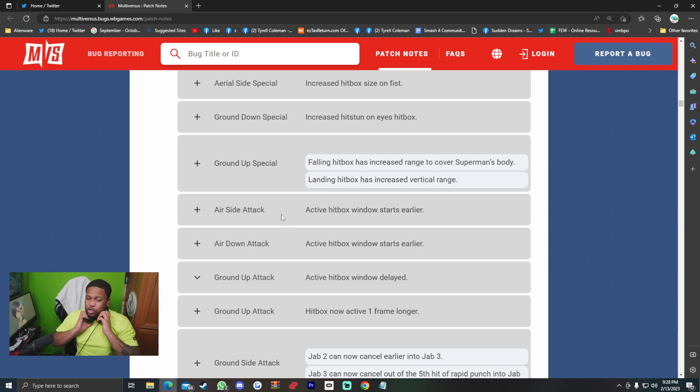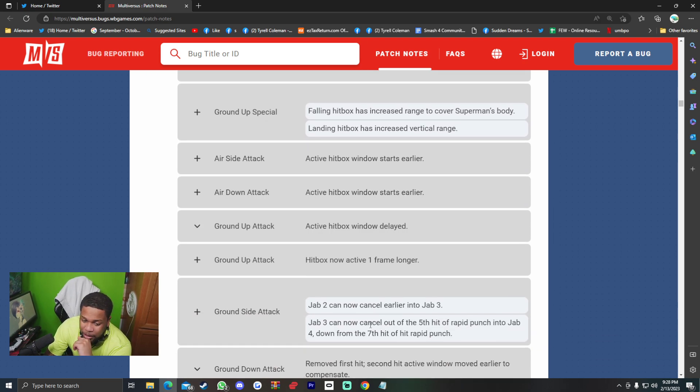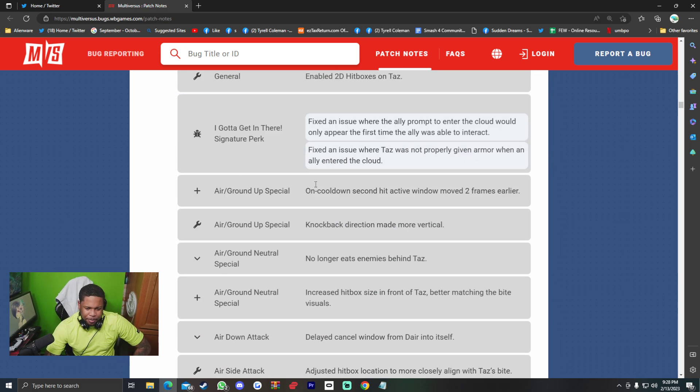Superman — I like this character. 2D hitboxes enabled. Aerial side special: increased hitbox size on fist. Ground down special: increased hit stun on eyes hitbox. Ground up special: falling hitbox has increased range to cover Superman's body; landing hitbox has increased vertical range. Air side attack: active hitbox window starts earlier. Air down attack: same adjustment. Ground up attack: active hitbox window delayed, hitbox now active one frame longer. Ground side attack: jab two can now cancel earlier; jab three can now cancel out of the fifth hit of rapid punch into jab four (down from the seventh hit). Ground down attack: removed first hit; second hit active window moved earlier to compensate.